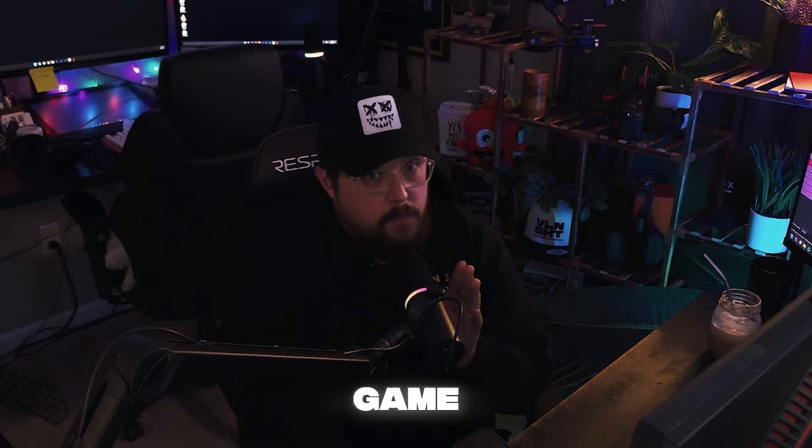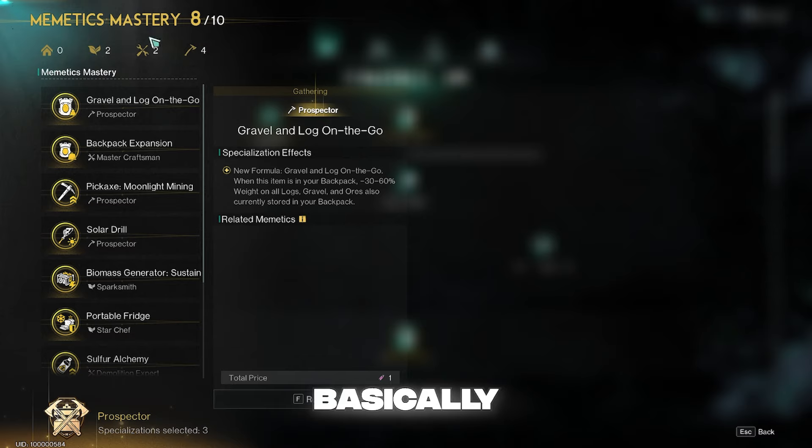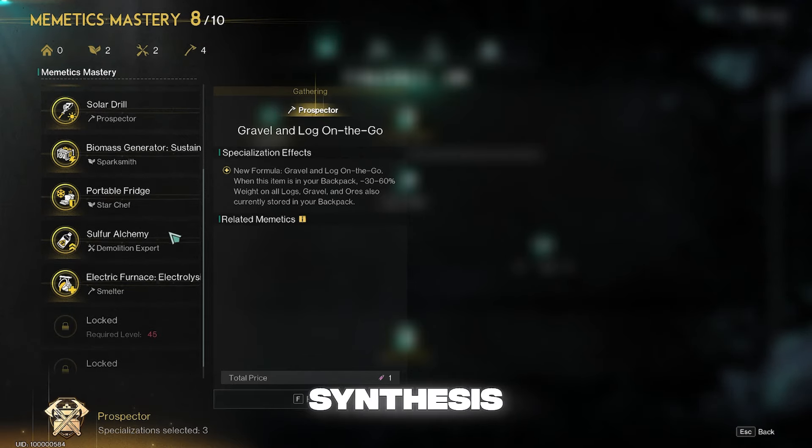I would go as far as saying this is probably one of the most top tier masteries that you should pick, especially for late game, because we need acid. The name of this perk is called Sulphur Alchemy, and basically it will allow you to craft acid at your synthesis workbench.